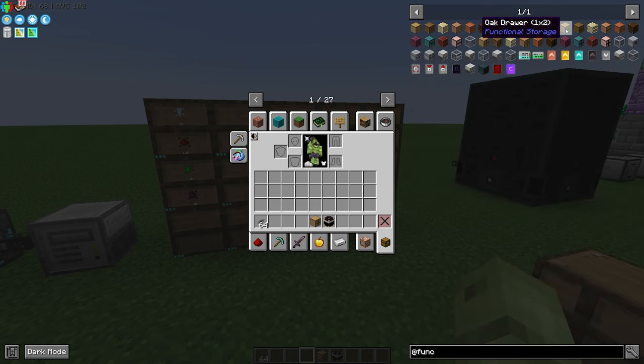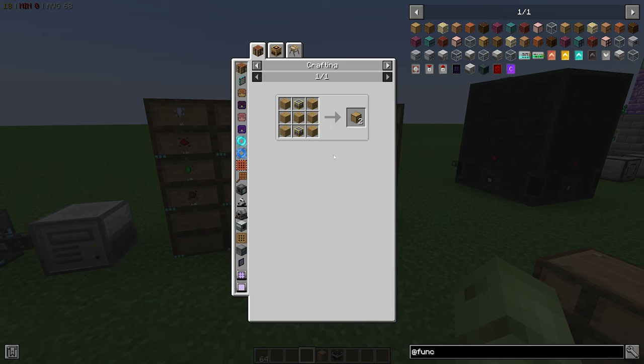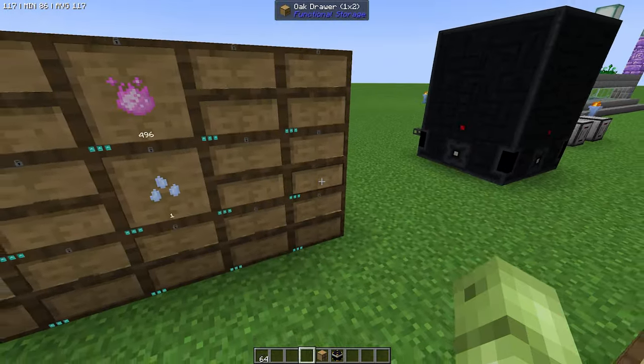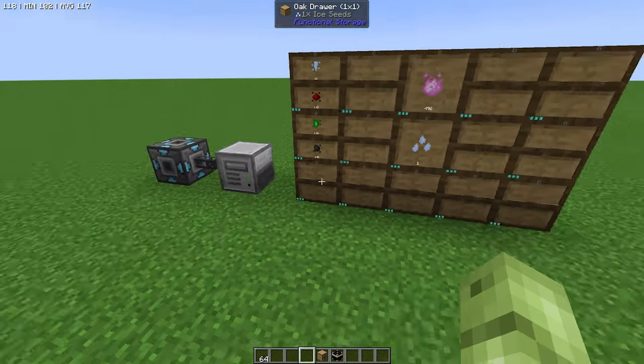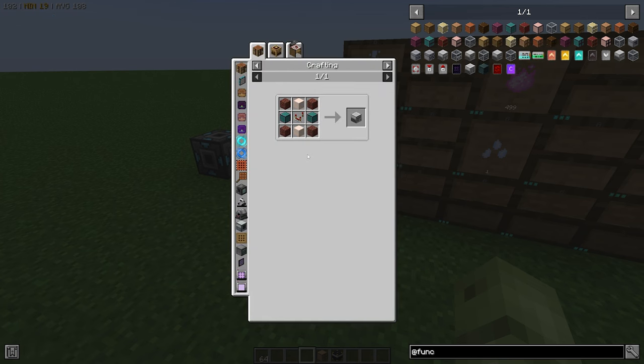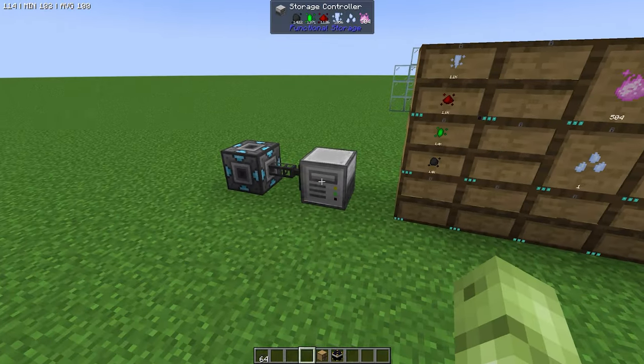If we go and find our one-by-two, as you can see it's actually really cheap — it's just some planks and two chests, and it gives you two of those individual storage slots. So it's actually incredibly cheap. And then if we look at the storage controller, again it's incredibly cheap. You just need to make those one-by-one drawers and some stone and just a comparator. Easy peasy, it's such a simple system to make.